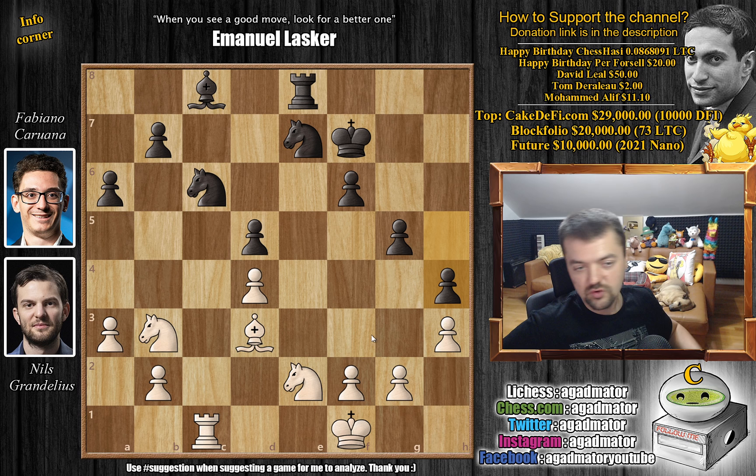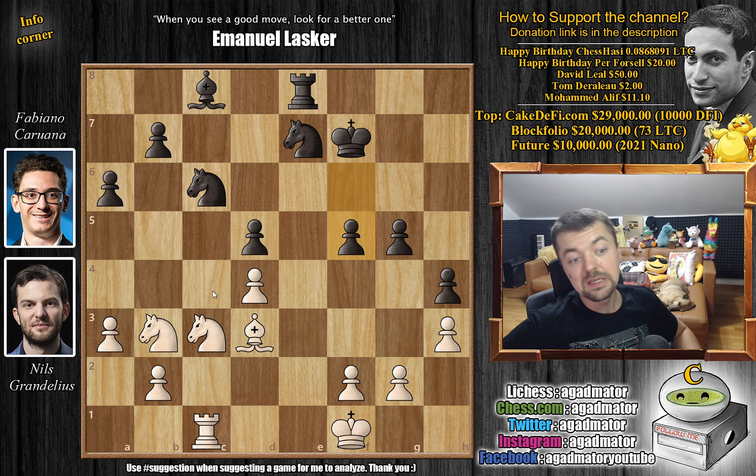We have knight to c3, and now even f5 — really, really grabbing more space. White abandons the plan of shifting the knight over to the queenside and goes back. Knight to e2 — now this knight will be defending the d4 pawn. And this knight can maybe go to d2, maybe to f3, put some pressure on g5, control e5, and so on.